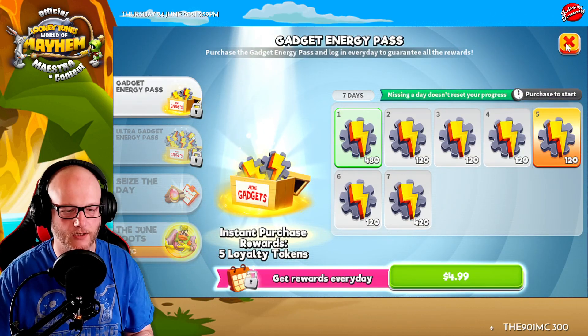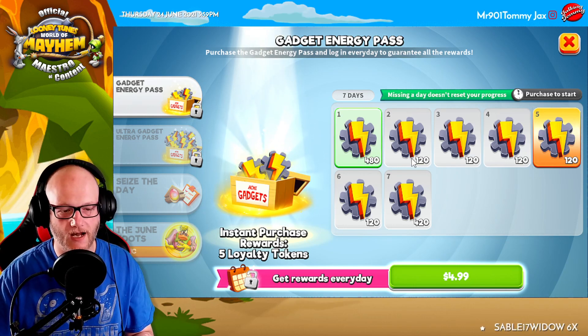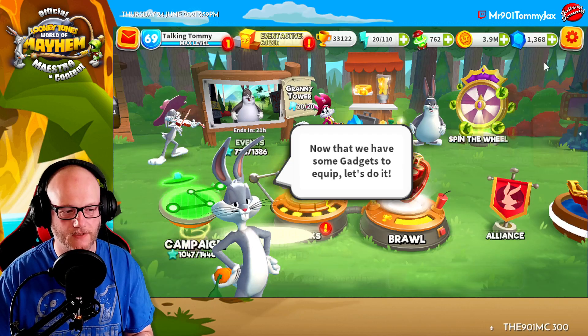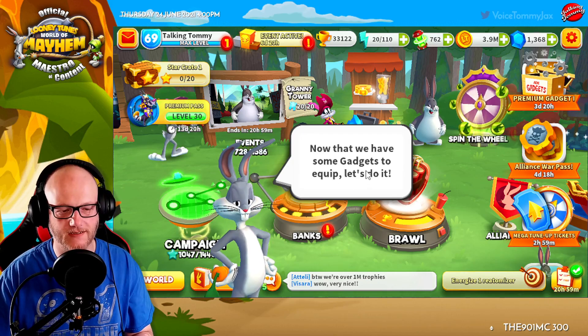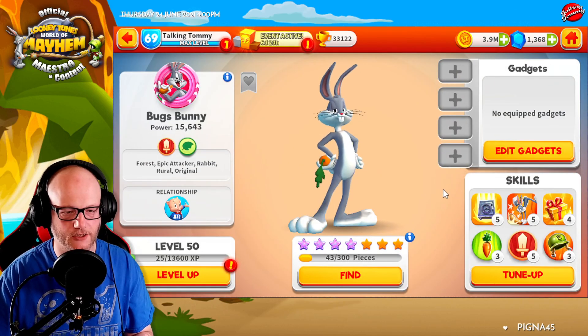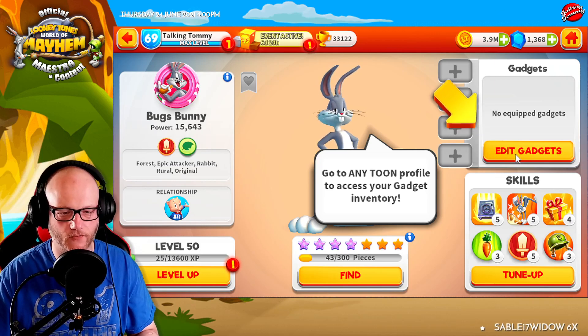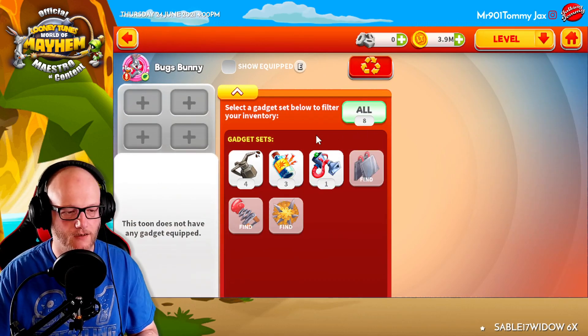We do have a gadget energy pass. Keep in mind the refresh for these goes 90, 180, 360, and 720 gems. So 90 gems for a day's worth of extra energy — maybe something you want to look into. Now that we have some gadgets to equip, let's do it. The tutorial says: 'Go to any tune profile to access your gadget inventory.' So we're going to click Edit Gadgets.